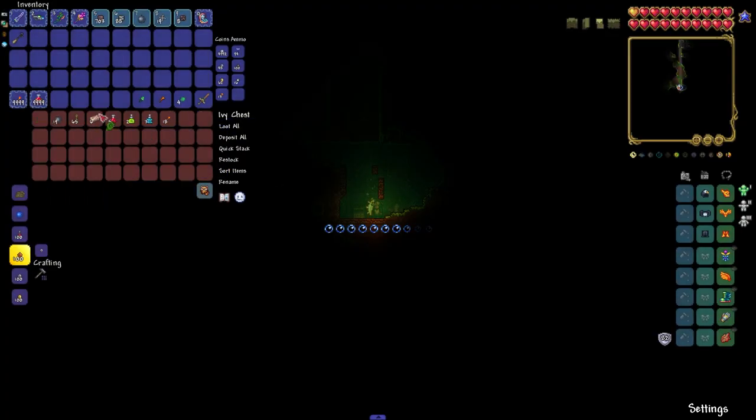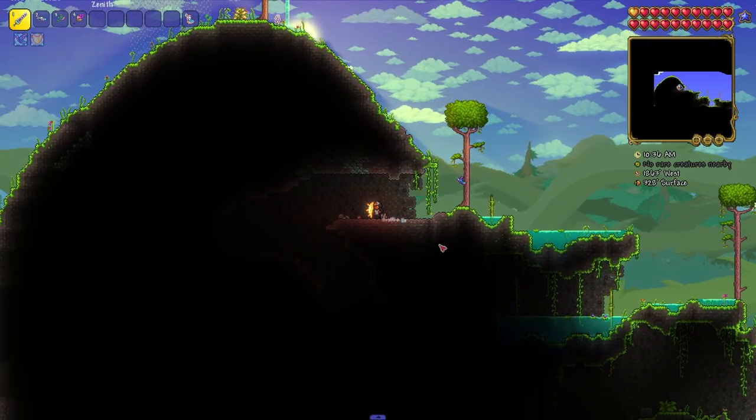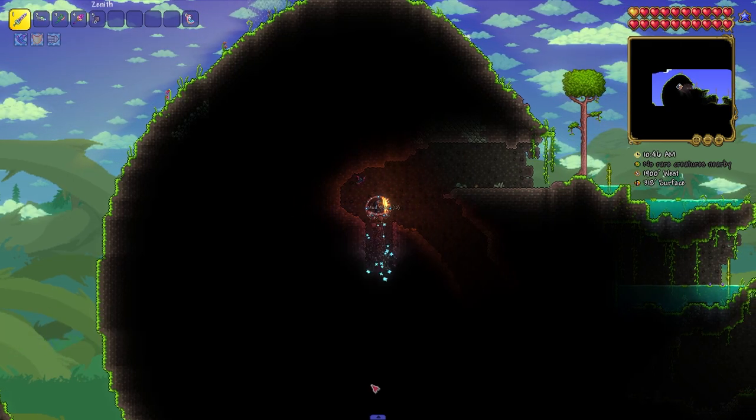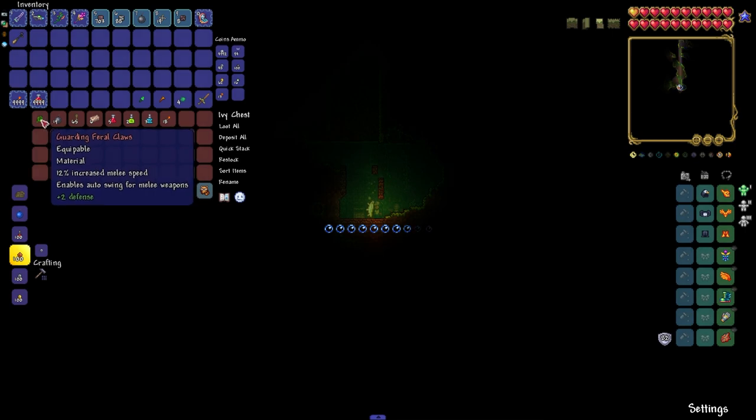Feral Claws can be found in a chest. I will leave the seed in the description, and we can also see it in a pop-up window. Now we go to the cave on the mountain in the jungle biome, namely to the coordinates you see on the screen. Just dig down to the first chest on your way, and it is in it that you will find Feral Claws.